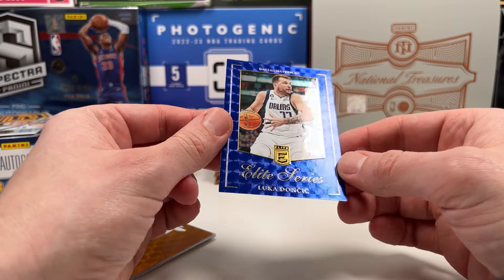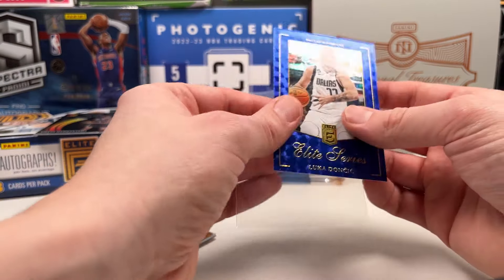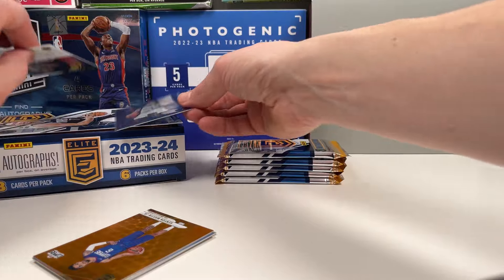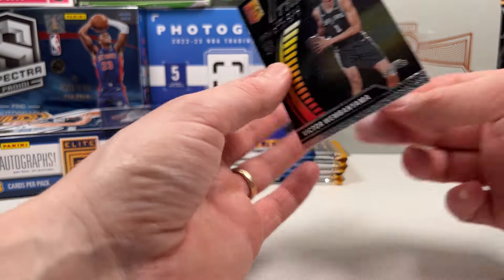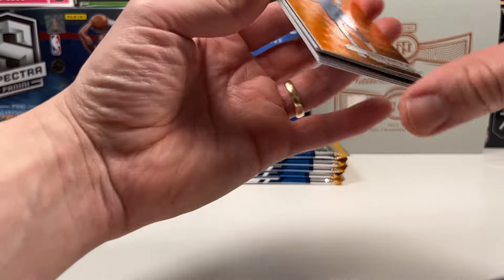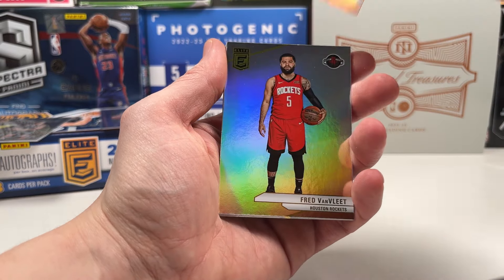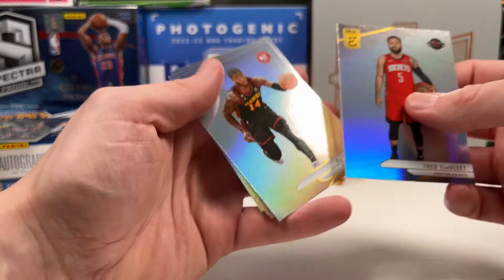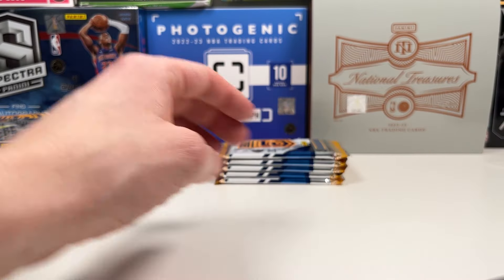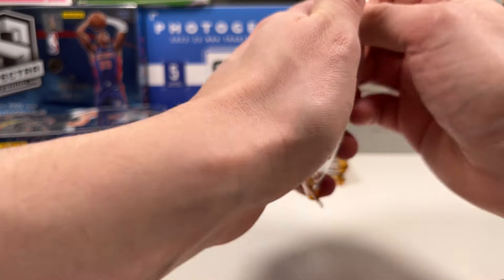A blue, 54 out of 99 Elite series Luka Doncic — look at that shine! That's a PC player. This pack we got a Wemby and directly hit a Luka — oh my goodness. This is going to be an easy battle unless Q pulls that Carmelo Anthony dual auto; if he pulls it then that's going to be fire. We have the orange — these are the non-numbered inserts that are every other pack — Yuta Watanabe Jr., and then the base: Fred VanVleet, AJ Griffin, Lauri Markkanen, Patrick Williams, and Jabari Smith Jr.